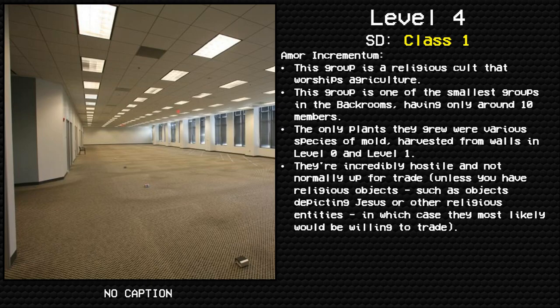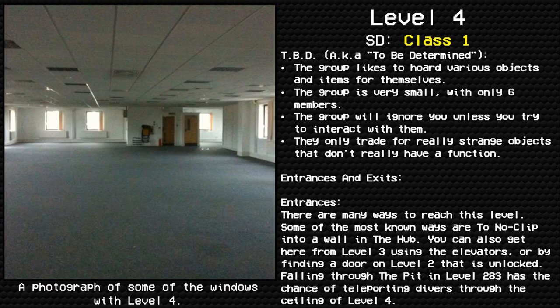The Gramanthum is a religious cult that worships agriculture. It is one of the smallest groups in the Backrooms, having only around 10 members. The only plants they grew were various species of mold harvested from walls in Level 0 and Level 1. They are incredibly hostile and not normally up for trade, unless you have religious objects — such as depictions of Jesus or other religious entities — in which case they would most likely be willing to trade.